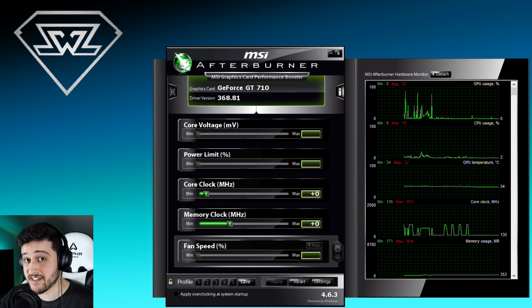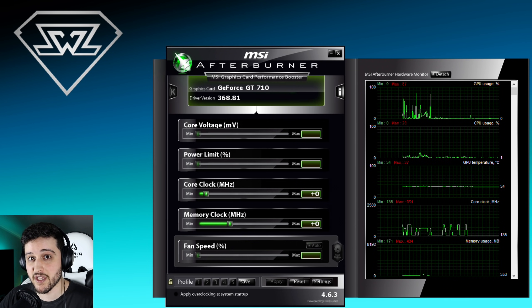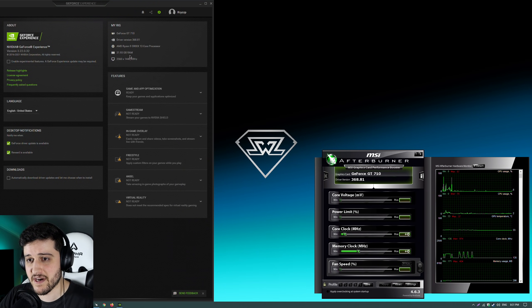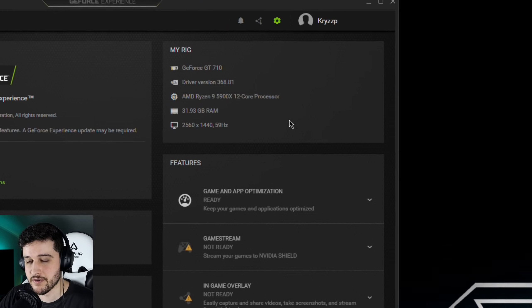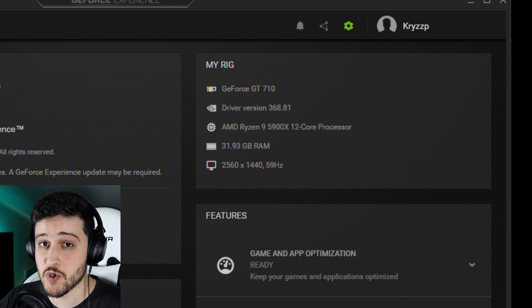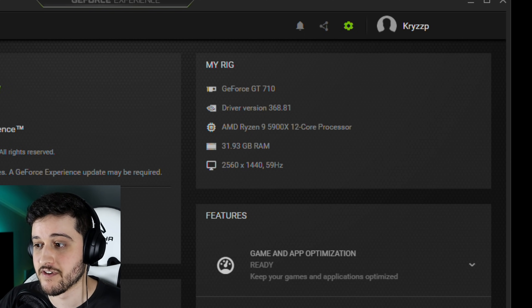I will be testing the GTX 780 and 780 Ti in the future as well, just to see if those are capable of running this. We're running it with a Ryzen 9 5900X and 32GB of RAM to avoid any CPU or RAM bottlenecks. Of course, you don't need these specs to achieve the same FPS as in this video, and you should not buy this game if you have a GT 710.